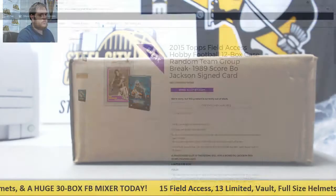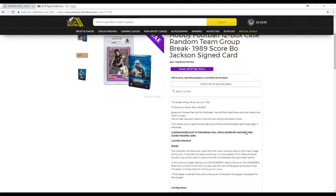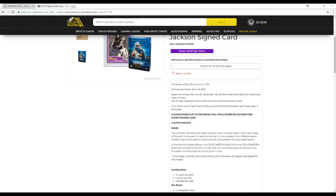Let's go over the rules. There are 32 slots on the break, slots 1 to 32. We'll randomize the slots five times and also randomize each NFL team five times, then pair them up so every buyer gets a team. The randomly assigned slot winner will win that signed Bo Jackson card.